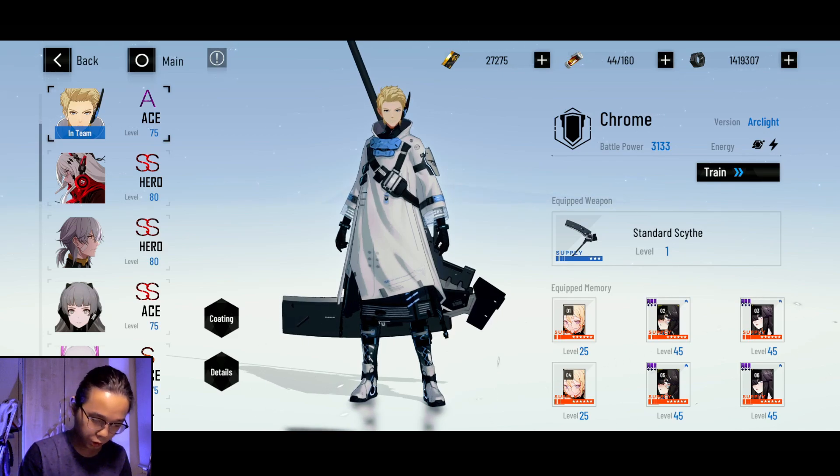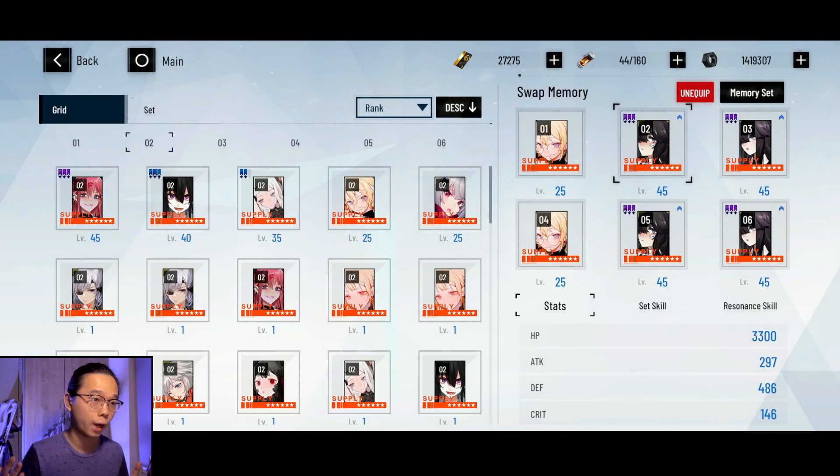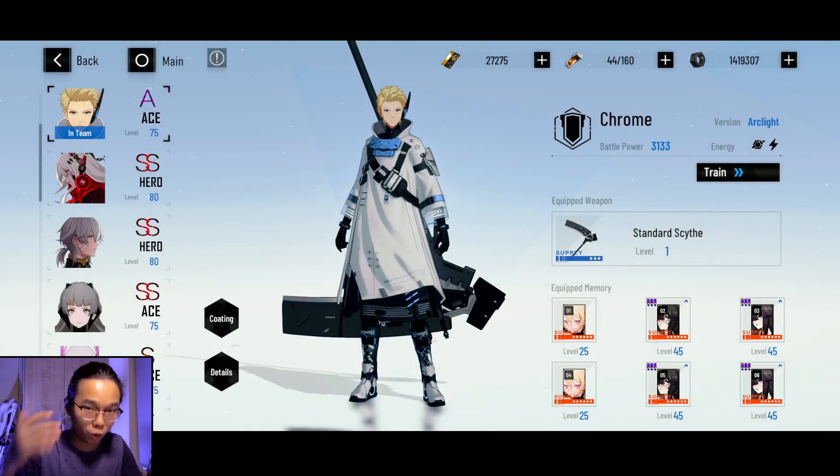Now, Hazen or Da Vinci on your Chrome. If you're purely looking at the numbers for damage, Hazen definitely does more damage if you're using Chrome on the field. But it really comes down to your playstyle. My personal playstyle is I use Bianca most of the time — like 95% of the time. I barely switch unless I really have to. So for my playstyle, Da Vinci would be the greatest option because I barely switch to Chrome anyway, so Chrome won't have the chance to utilize the damage with Hazen.